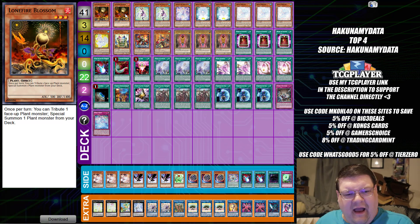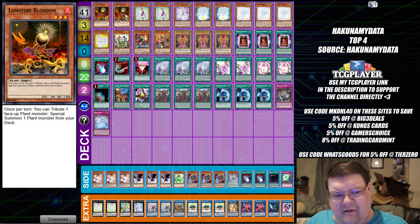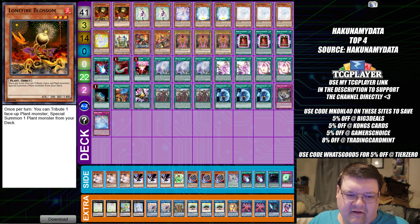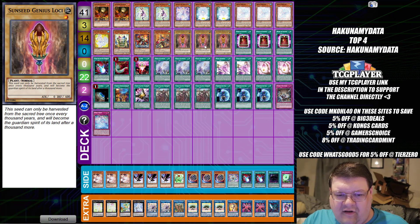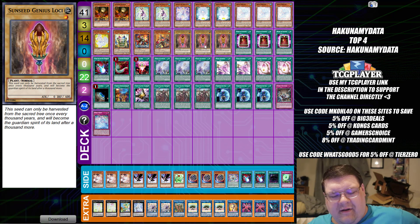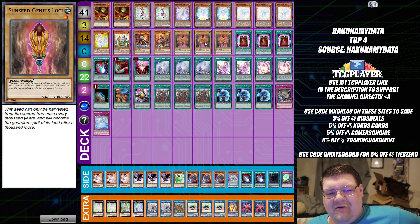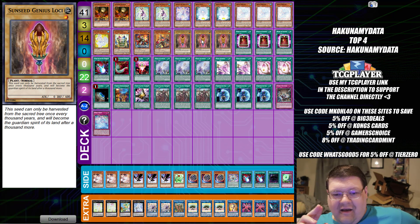Next up is Rescue-ACE Avalon. Lonefire is where I want to start the discussion, because I've seen builds arguing for two versus one. Lonefire is a combo extender and also a starter because it toggles into Loki if needed — it's just Tribute Special a monster from your deck. You can Lonefire into Lonefire, but it is a Giant Ash target. One of the strongest hands you can open with this deck is rolling the Unexpected Die into a normal summon Lonefire after doing full combo with Loki. The combo lines with this deck are always so crazy — this deck does so much.